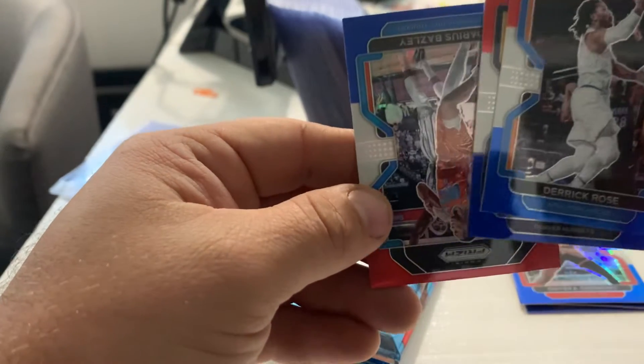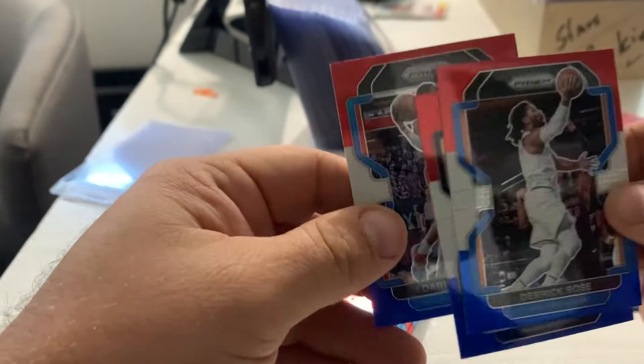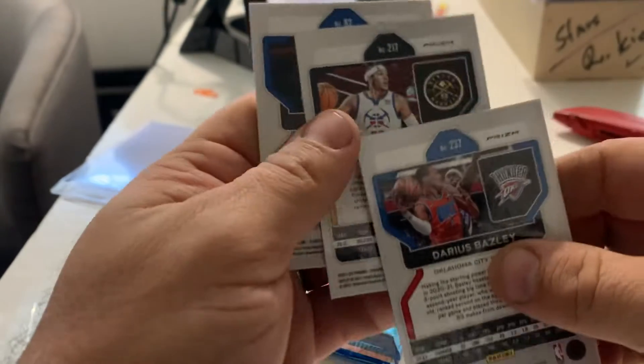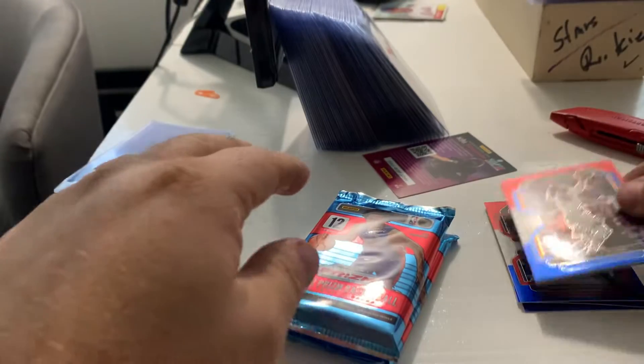Aaron Gordon and Darius Bazley. No rookies — sad day. I don't think there's anything special about these besides them just being red, white and blue, but we'll put those aside and dig into the main packs now.